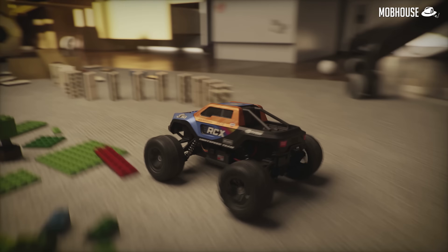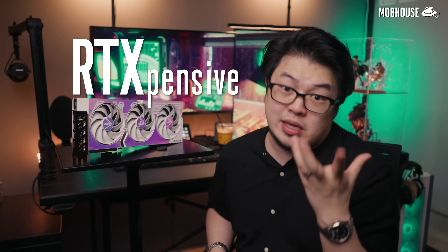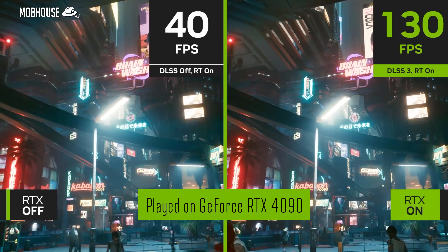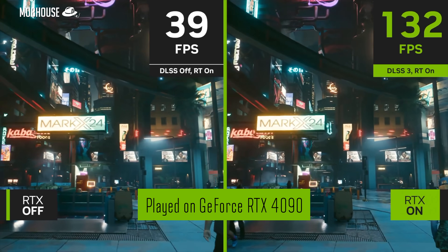As a gamer, you've probably heard about RTX and all its ray tracing and realistic lighting and shadow goodness. But 90% of you probably have RTX off because the frame rate tax is just too expensive. NVIDIA's DLSS tech can let you legally evade this tax with its AI upscaling wizardry that will help your frame rates.